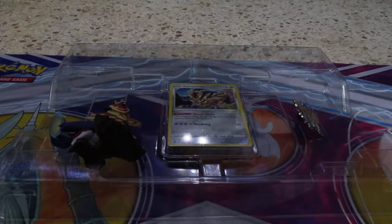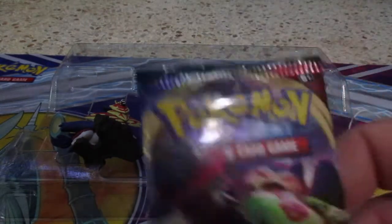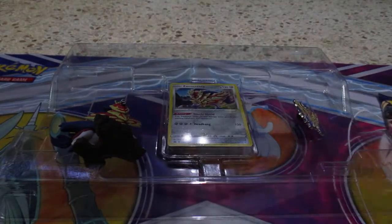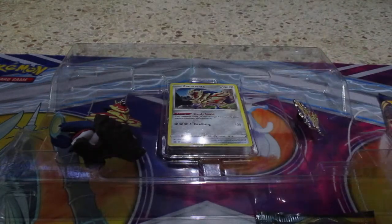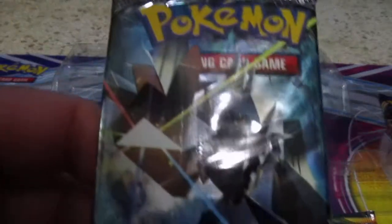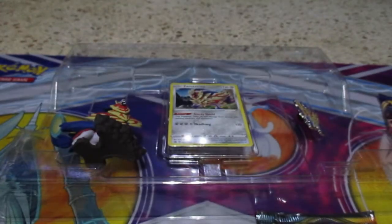Let's get the packs out and see what kind of packs we get. We have XY Evolution, Sword and Shield, Darkness Ablaze, Darkness Ablaze, Sun and Moon Team Up, and Burning Shadows. Let's go with Team Up first.